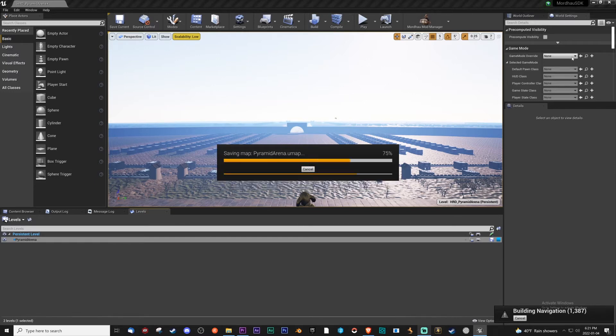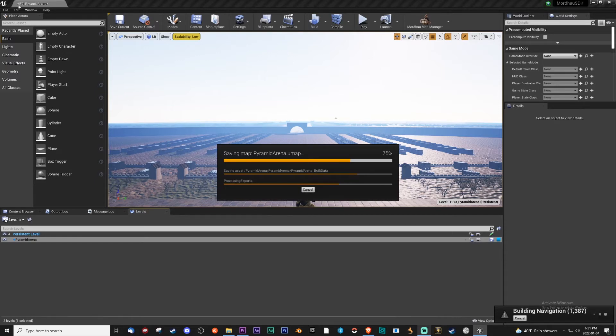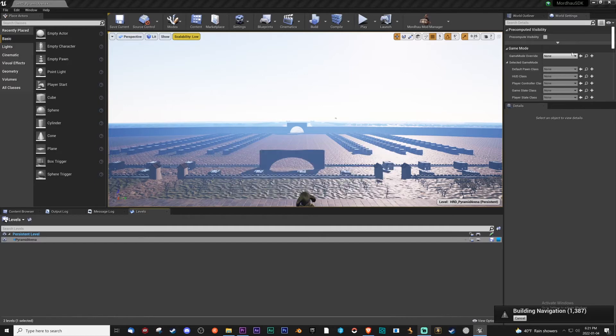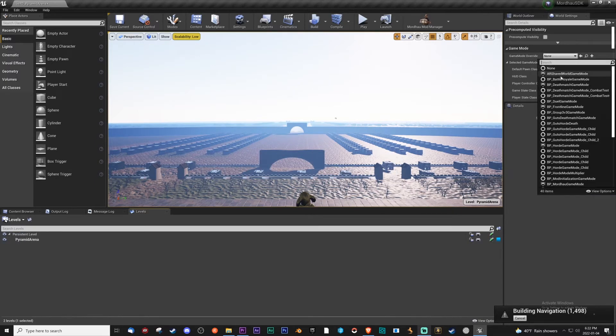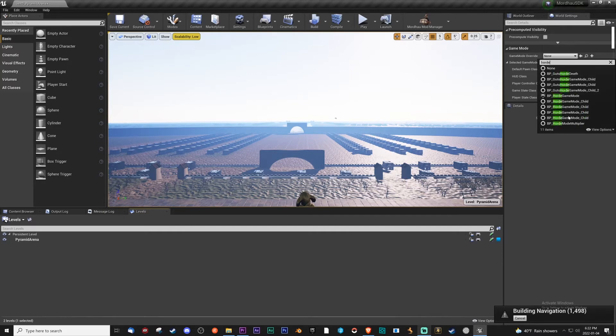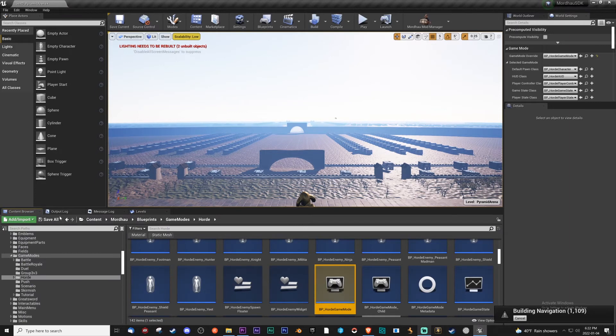We'll switch to that. And once this is done, you're going to switch the game mode to whatever your level is. So if you have a SKM, you'll switch to skirmish, horde mode, deathmatch — whatever your prefix is. This is horde, so I'm going to switch this to horde mode as soon as it's done. Let's give it one more second. Let's build navigation — it's taking a little bit longer than I'd hoped, but that's okay. All right, we're good. Then from there, I'm going to load in horde mode.